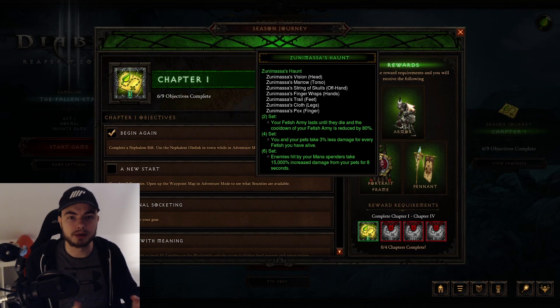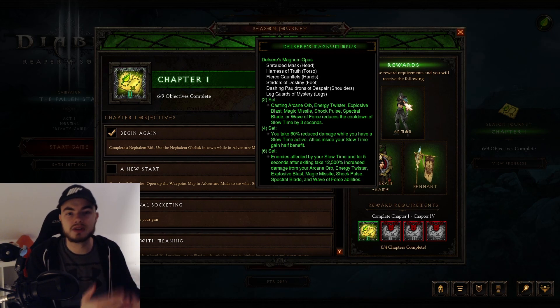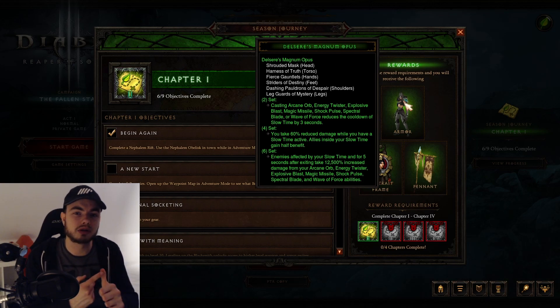For the last build, the Wizard is getting the DMO build. This build uses Slow Time and is not going to be very efficient at all — it's not super high damage and it's not very good for farming either. You can make some other builds like the Vyr's or the Firebird, which are a lot better, but honestly if you're considering starting a Wizard this season, you might be better off making a Monk first and then using that Monk to farm the gear to make the Wizard later. That might save you a bit of time.